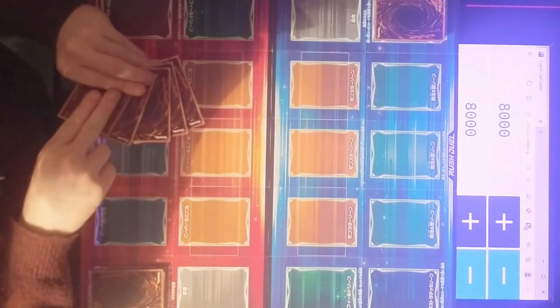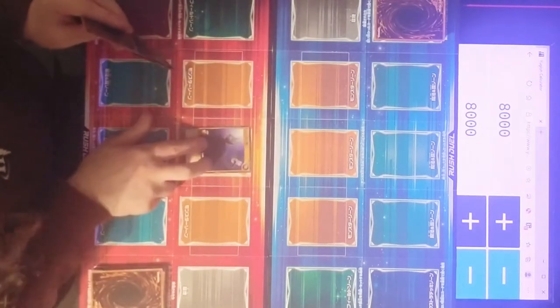This is a hand. Well, I guess I'll start off really strong then. I'll summon Stray Familiar in attack position. I'll then tribute Stray Familiar for a Seven Moons Witch, and using the effect of Seven Moons Witch, discarding a Magic Grease Wolfarm to special summon Seven Moons Edition. I'll set a card and pass.